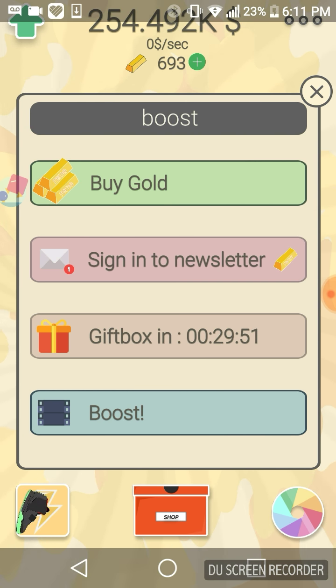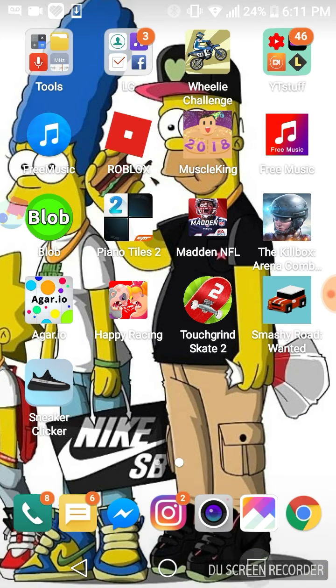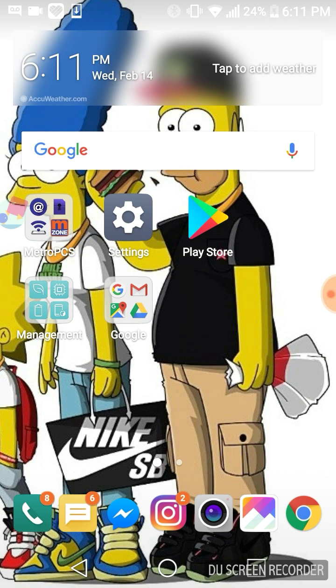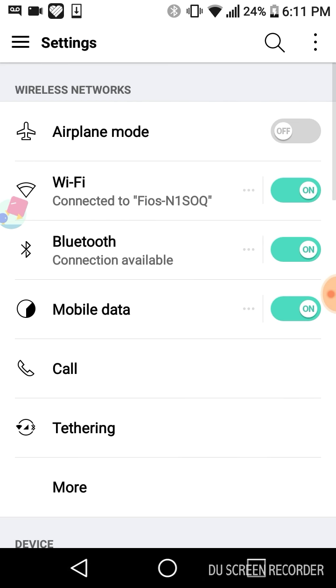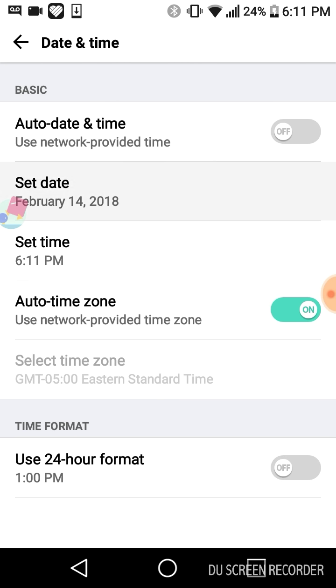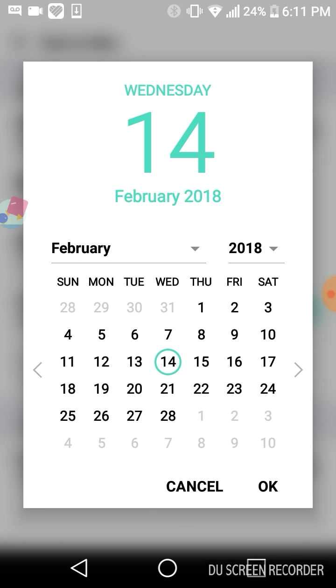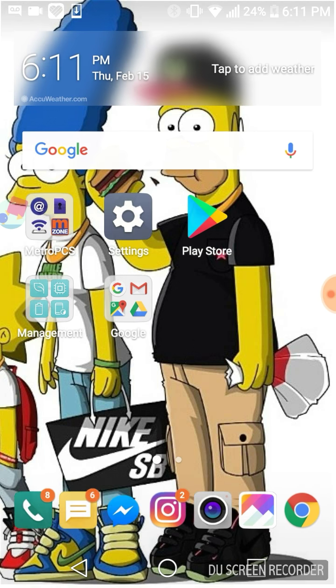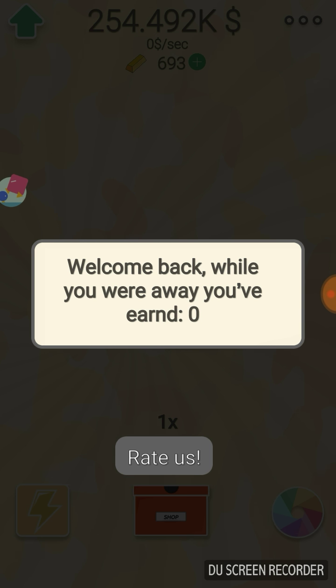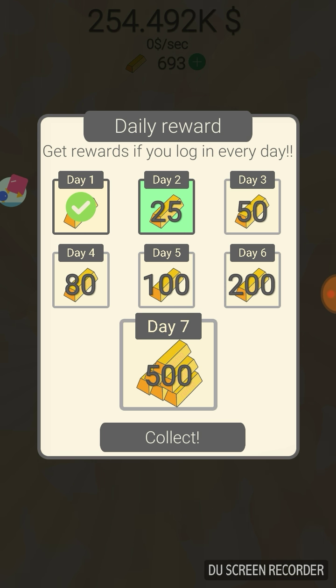Alright, so back to the hack. What you wanna do is go over here and then sign out of anything, then swipe swipe swipe, and then go to Settings. You're gonna put in your date and time - go there and change the date one up, so 14 change to 15, press OK. Go back to the Sneaker Clicker app and you'll see something crazy. If you do this for like 21 days you can get like 5,000 - day 2 you get 25.